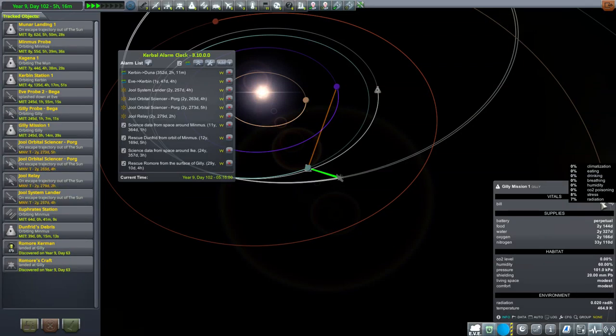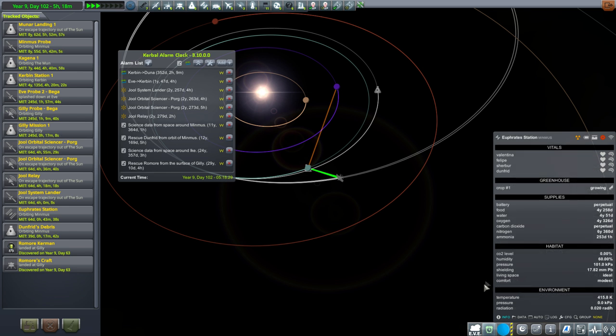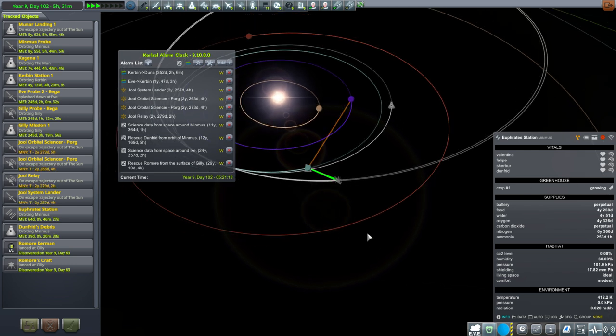Incidentally, Bill has 8% stress and 7% radiation right now. Meanwhile, on Euphrates Station, we've got 19% radiation for Valentina but only 2% stress. Philippe has 10% radiation, 3% stress. 5% radiation, 3% stress for Scherber. And 2% radiation, 1% stress for Dunfrid.